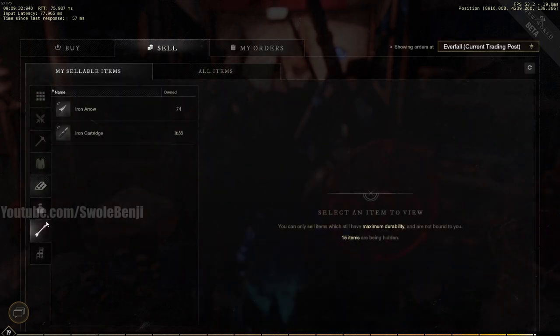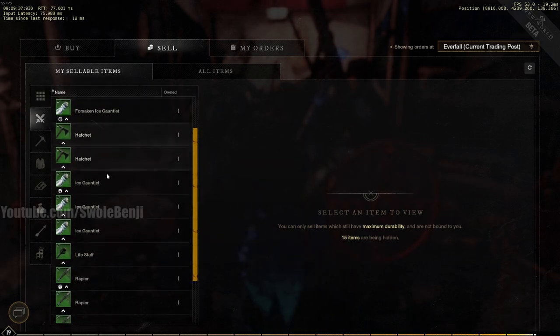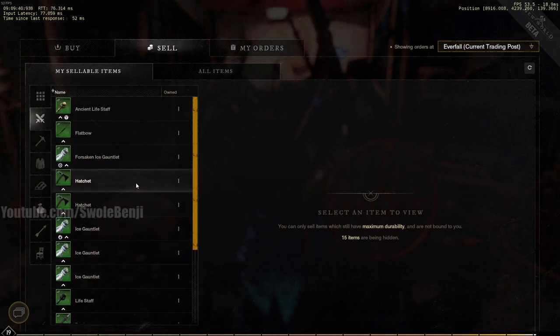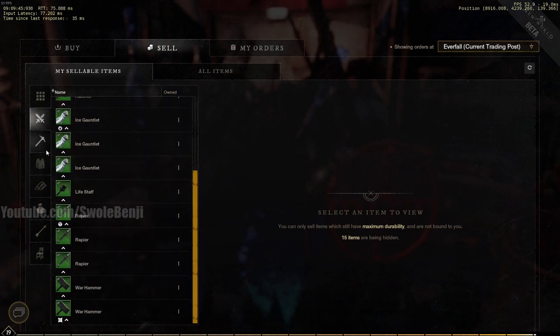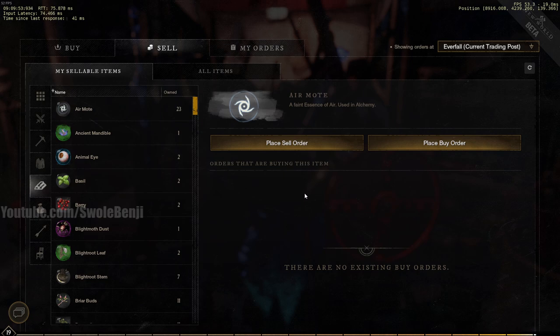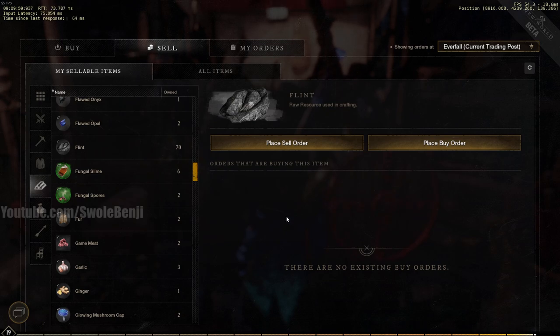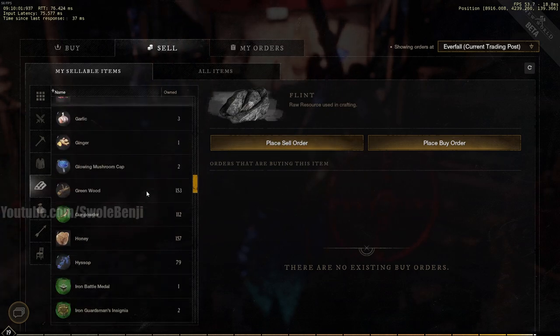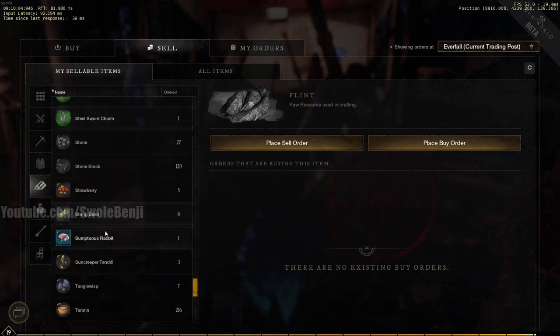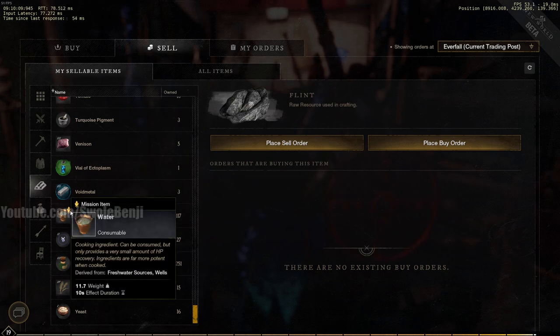Don't just list everything in your inventory, especially if you haven't done the main story quest — there are a lot of materials you need to craft your staff and other story items. Also don't just go to the sell tab and click items blindly. Right now there are no buy orders on things like air motes or flint because everyone's new and it's only day two. Once this game is established you'll see buy and sell orders on every single item — that's the fate of all MMORPGs.